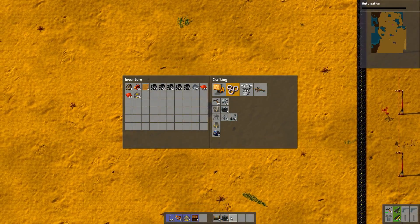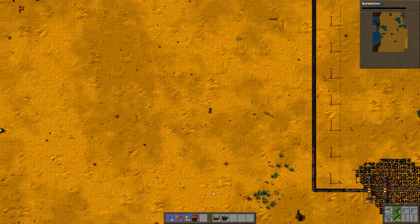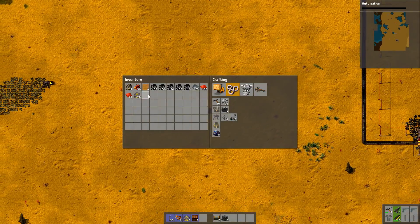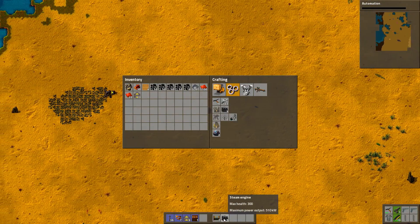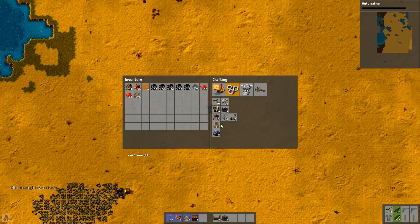One small annoying thing about Factorio is that if I have some stuff here and some stuff on the belt, why does it merge into my backpack instead of onto my belt — even if I have it on the belt? Okay, so let's get some stone. Okay, I have enough stone, let's just get that.